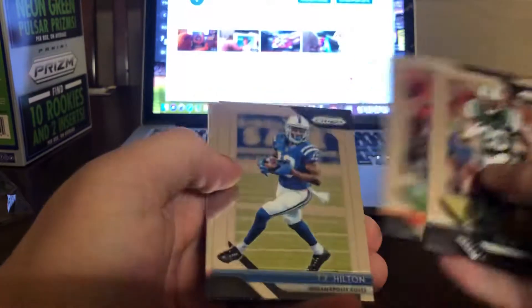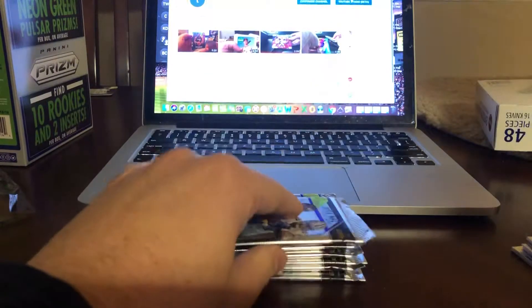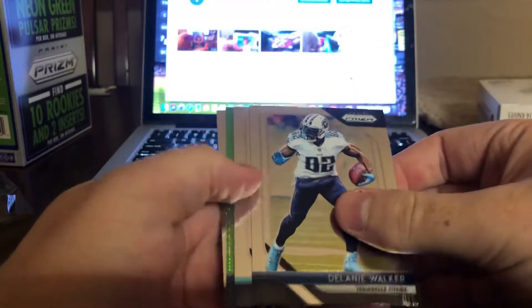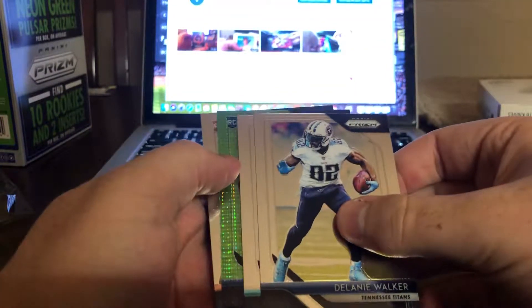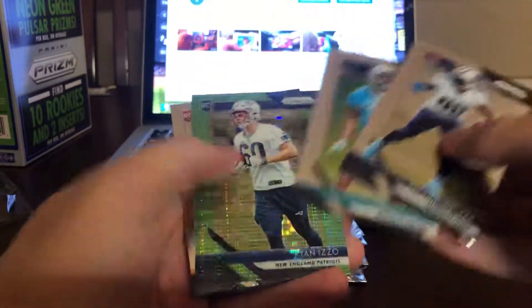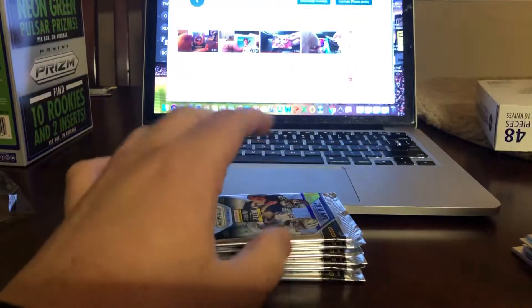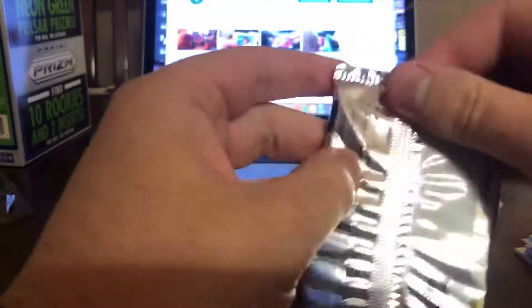Next pack: Isaiah Crowell, Joe Mixon, TY Hilton, and Armani Watts rookie. Mark Walton. Here's our first green pulsar — it is a rookie Ryan Izzo, so that's garbage. Delaney Walker, Torrey Smith, Ryan Izzo, Mark Walton. Probably one of the worst rookie cards you can get.